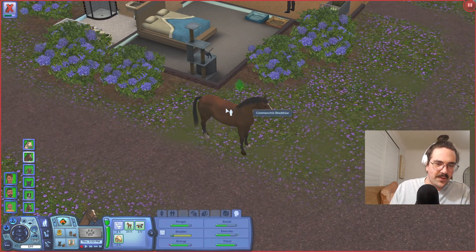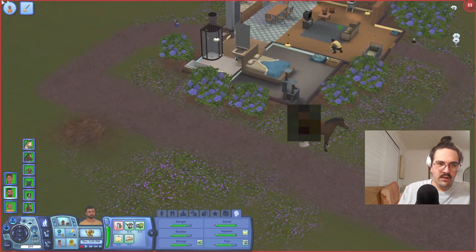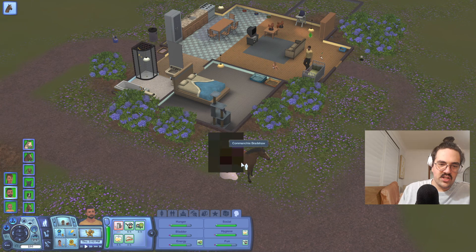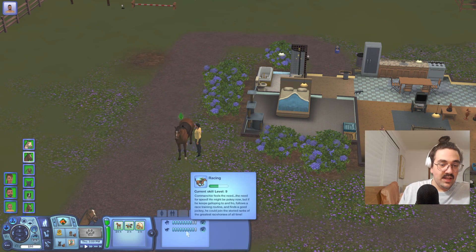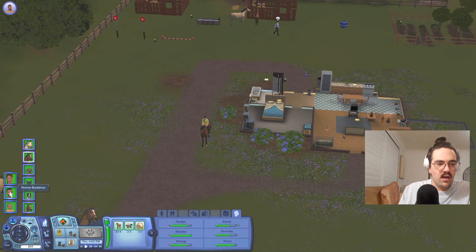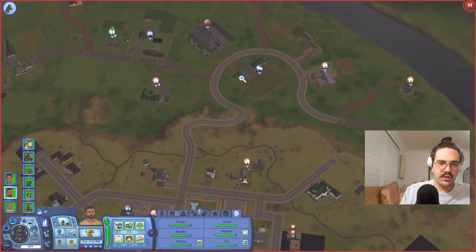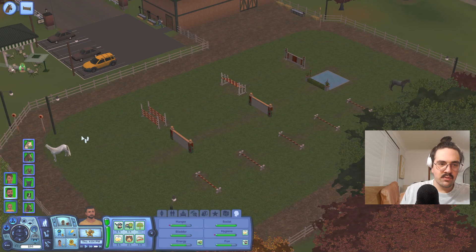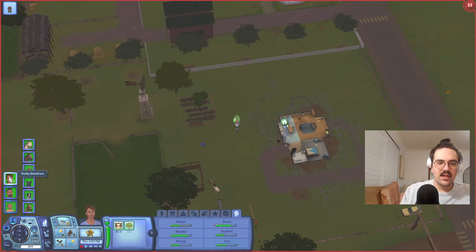I kind of just got distracted. Comanche's got to go meet his new foal in a sec. I'll get Ronnie to - okay, he's doing good, he's like looking after the family. We're going to get Comanche to do some training today because we've got to go. Let's have a look at his skills. He can nearly max out racing, which is actually insane. The thing is, I want to get his jumping skill up because I don't want him to be more strong in one kind of thing - I kind of want to even it out a bit. So we'll go run the jumping course.